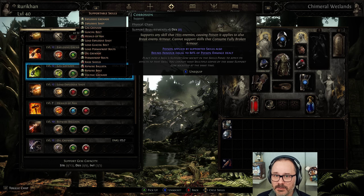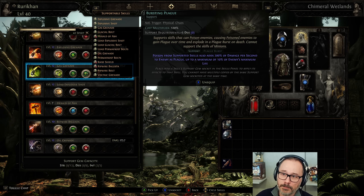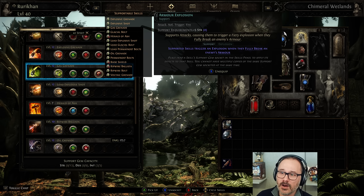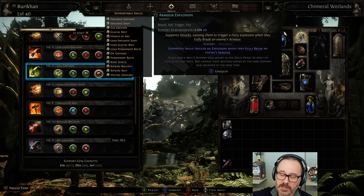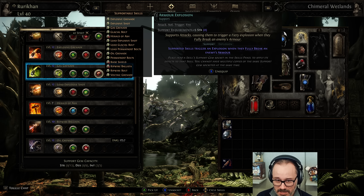On gas grenades, we have Corrosion, which is going to bust up their armor real good — very useful because you break their armor and deal more damage. Then Bursting Plague, which adds additional poison damage that goes to a percentage of the monster's life. And Armor Explosion — so whenever the armor of the enemies fully breaks because we have Corrosion on here, there's another explosion that triggers. Basically, the whole point of this is explosives, explosives, explosives, because that's kind of what I wanted to do.